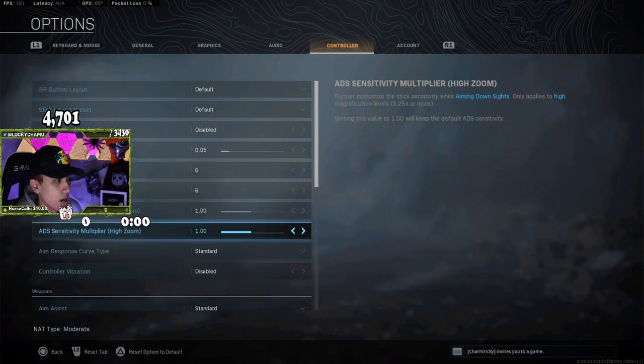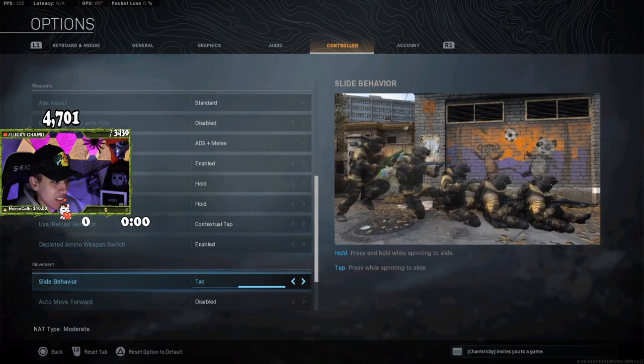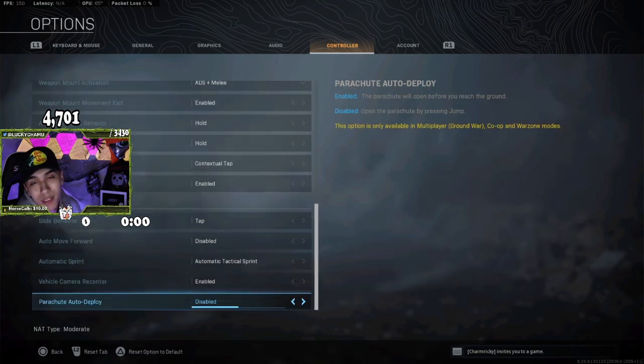Controller vibration disabled. Aim assist standard. Weapon mount movement exit enabled, ADS all fours. A question I get a lot: how do you slide cancel? The key settings are slide behavior on tap, use reload behavior on contextual tap, and auto sprint — have that on auto sprint. It's easier to move with your controller, and it'll also slow down the wear on your analog sticks so they don't get scuffed as fast. Parachute auto deploy — make sure that's on. If you're new to it you might hit the ground a couple times, but you should be fine.